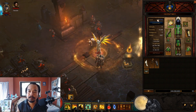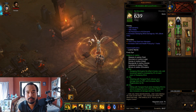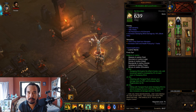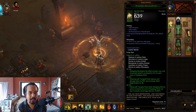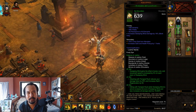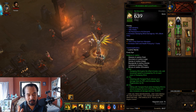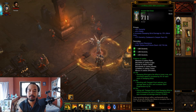Alright guys, here's the build. First off, we are not going to be using the Royal Ring of Grandeur here, simply because there are some compromises if you use it — you'd probably deal lesser damage or your cooldowns will be affected. You can use the Royal Ring of Grandeur; it really depends on what sort of playstyle you want, so that will entirely be up to you. So here's the set — the Patterns of Justice.